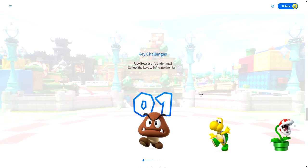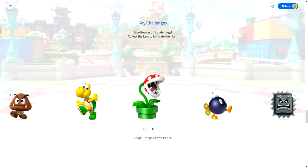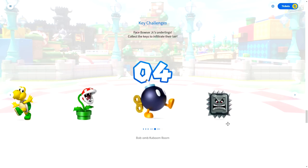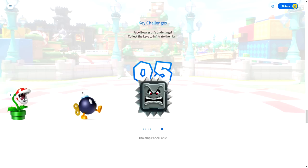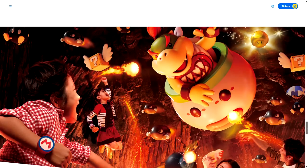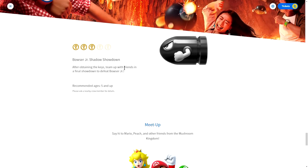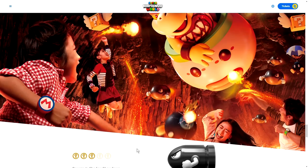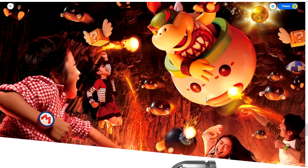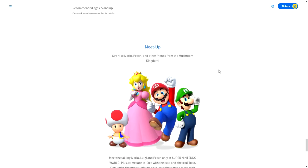Key challenges — face Bowser Jr.'s underlings and collect the keys to infiltrate the lair. We have the Goomba Crazy Crank, the Koopa Troopa Power Punch which we saw Miyamoto play, the Piranha Plant Nap Mishap, the Bomb Kaboom Room which you also saw in the Super Nintendo World Direct, and the Thwomp Panel Panic. Those are five key challenges. Bowser Jr. Shadow Showdown — after obtaining the keys, team up with friends in the final showdown to defeat Bowser Jr. What a neat idea: mini-attractions tied to a bigger attraction that you can only access by completing the mini ones.